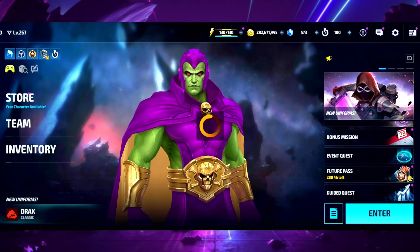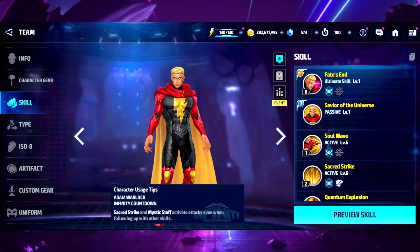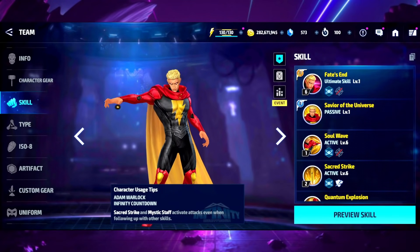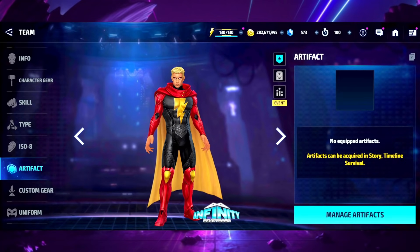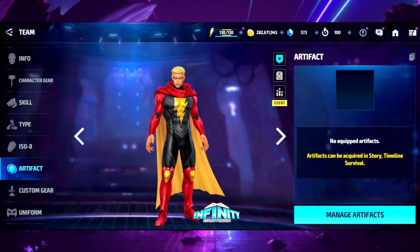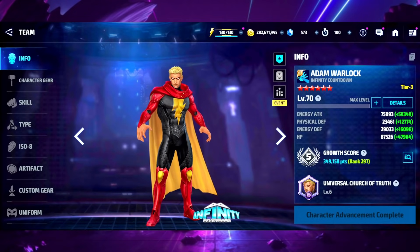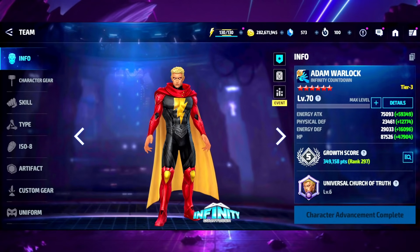The only thing that has me concerned about adam warlock is the damage on his tier three skill, fate's end - something seems lacking there. But everything else - his ability to tank, his ability to kill people in pvp even without his artifact - he's tanking like a champ and clapping up the best of them. The only person he doesn't consistently kill is spider-man, but as a blast character he's supposed to struggle against speed characters, which makes it even more satisfying when he wins.